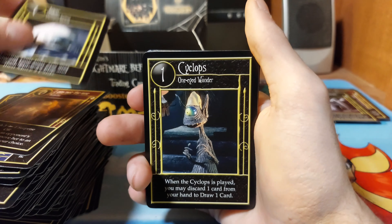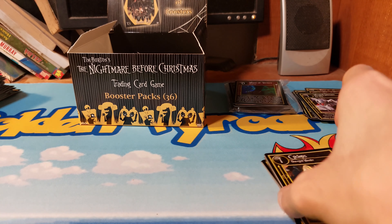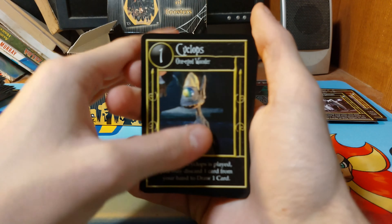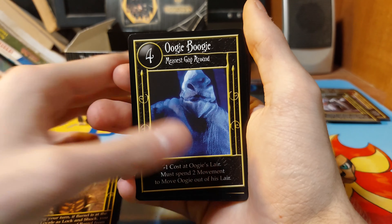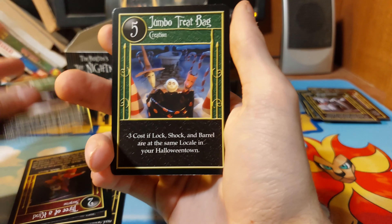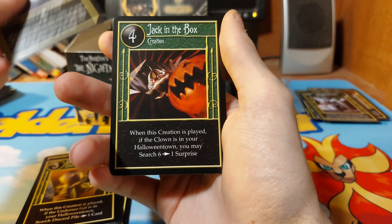Let me fix this pile before I knock it over. Cyclops, Barrel, Oogie Boogie - oops, got to turn this - Jumbo Trick or Treat Bag, Mellow Trio, Dead Head, Searchlight.